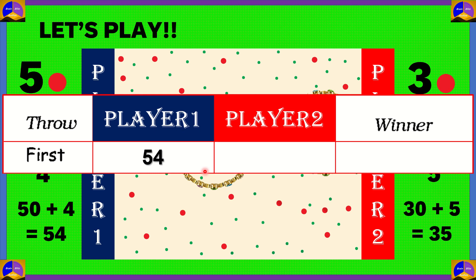Player 1 got 54 points and player 2 got 35 points. Which is greater? Yes, 54 is greater than 35, so player 1 has won the game.